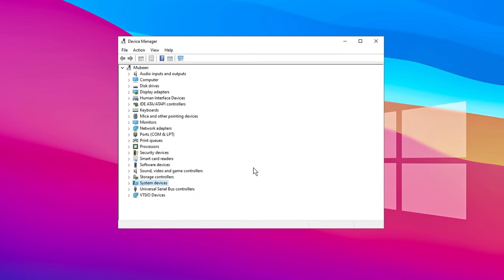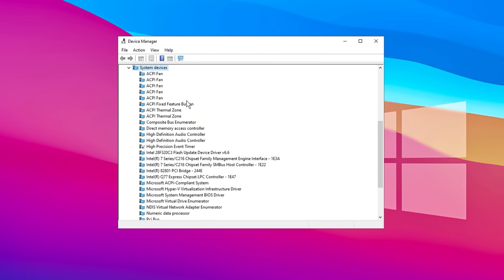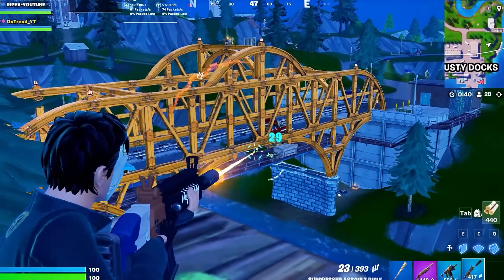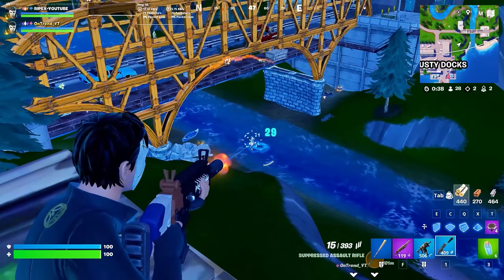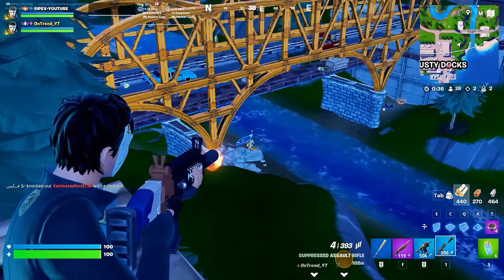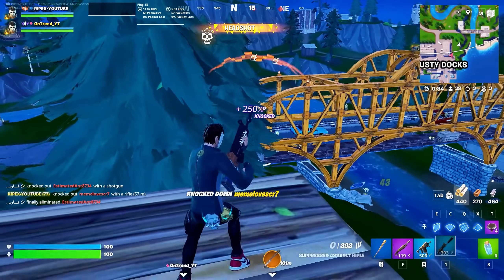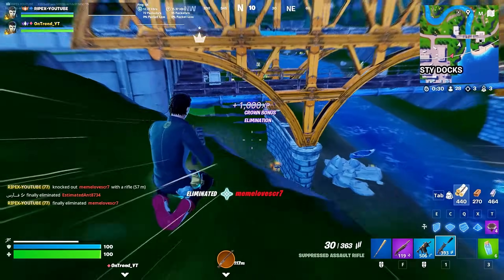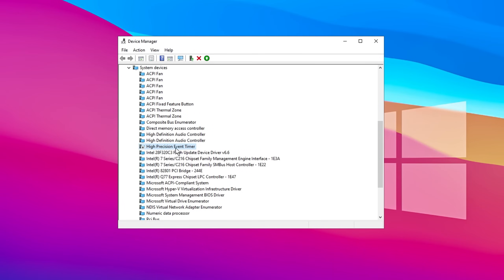In Device Manager, expand the System Devices section and scroll down to find High Precision Event Timer. This timer can sometimes reduce FPS on many systems, so it's often recommended to disable it. Disabling it has boosted my performance. If you notice any drop in performance or FPS after disabling it, you can re-enable it. However, for most users, disabling the High Precision Event Timer typically leads to better performance.